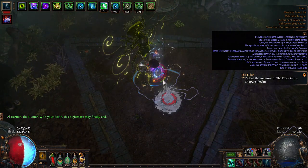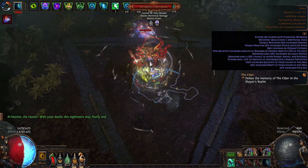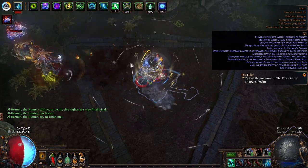Hey everyone, this is my Trickster build for 3.19. I decided to go for Spectral Helix. I decided to level this up before my league starter, which is a Marauder.